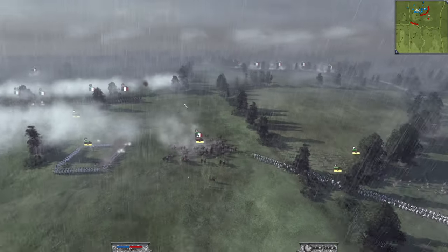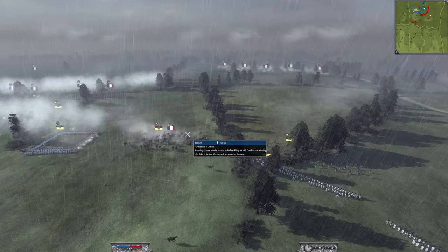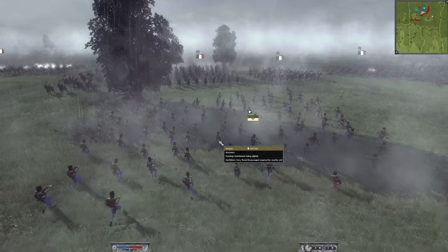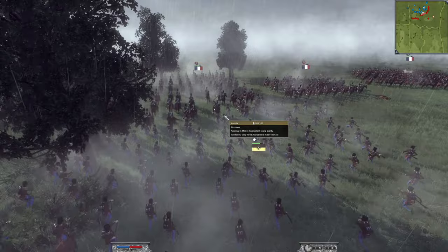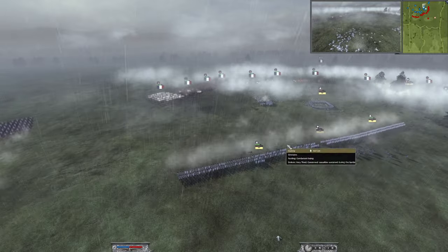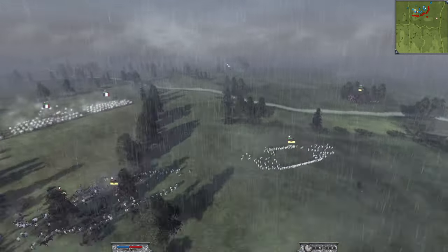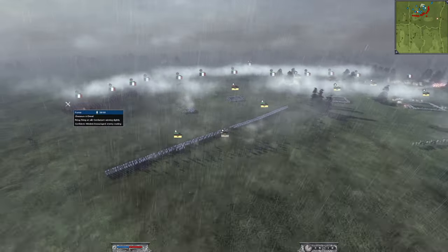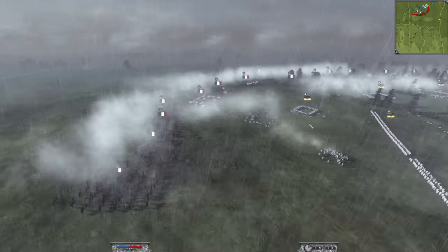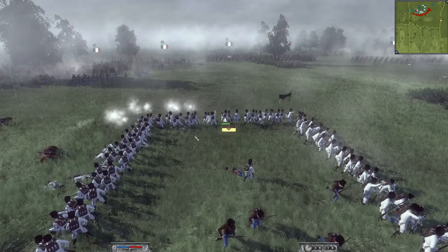He manages to charge the howitzers — of course he does, he's not just going to let them sit there. Look at the grenzers going in for the melee trying to get involved. I was bringing some German fusiliers up and I haven't sprung my trap yet with my uhlans hiding in the forest. I have uhlans on the other side ready to charge into their rear, trying to force them towards my infantry, but the chasseurs are just unbelievably strong.